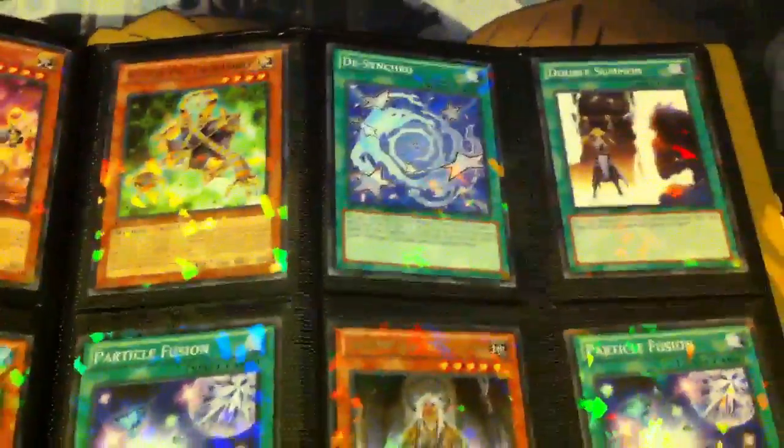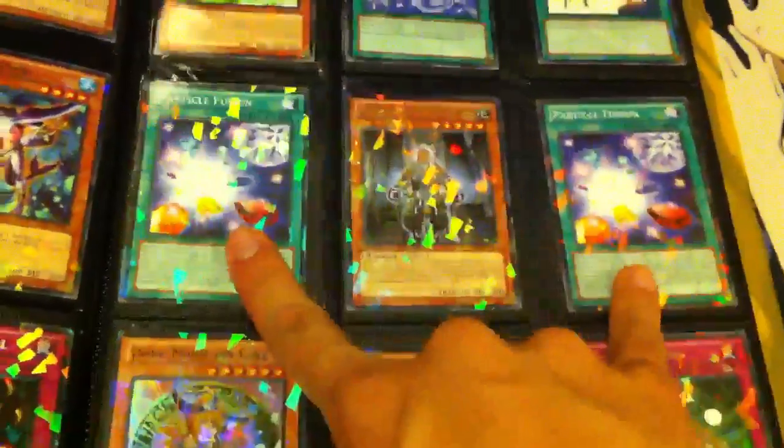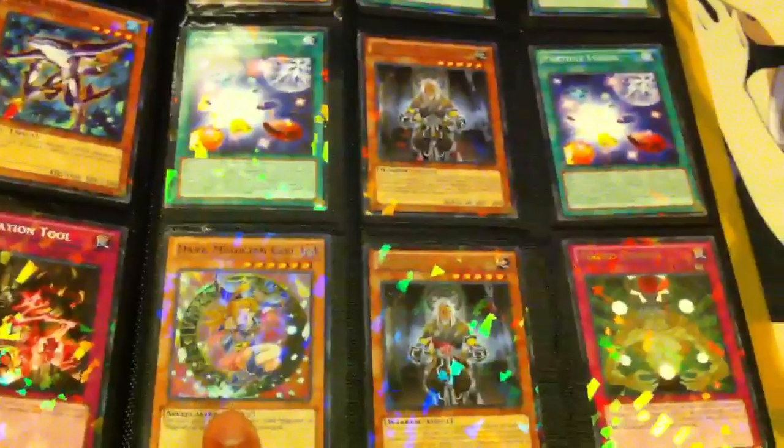Now we'll move on to Dual Terminal. Everything here is Dual Terminal. Two Exploder Dragons — pretty cool. Got some more of the new stuff I'm sure a lot of people will want. Dual Terminal Trap Stun. Here's some of the newer stuff: New Law Vals, New Vylons. I got two Dual Terminal Grand Masters, two Dual Terminal Particle Fusions, and one Super Rare Dual Terminal Dark Magician Girl — really nice. And the last page: four Dual Terminal Quick Draws, and a few Gustos and Lavos. And that's it for the last binder.